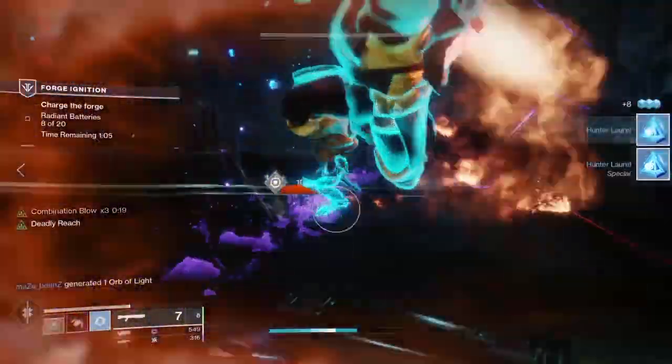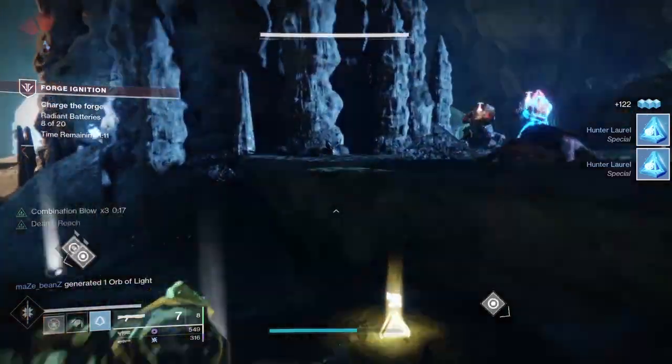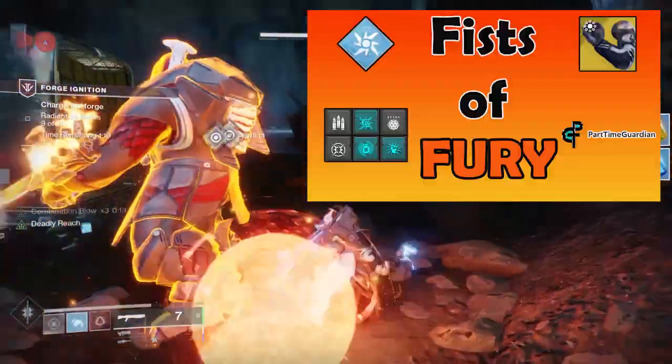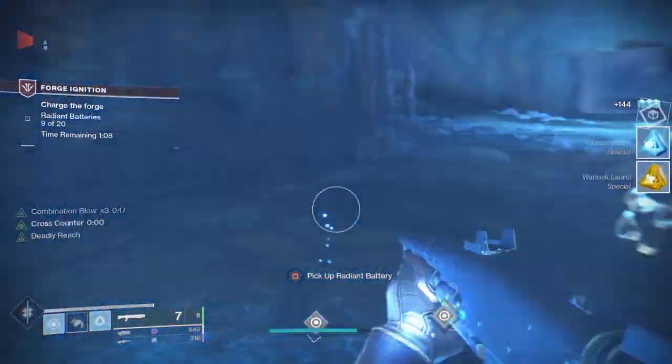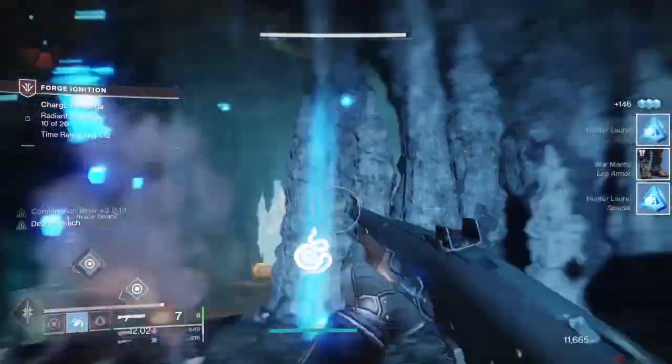This video is going to be based entirely on the Fist of Fury build that I did previously. I won't go into that in detail here — you can follow the card to find out more details about that build. But with this build, you get constant laurel generation if used properly. To generate laurels, you have to have your class item on and you have to use an ability.